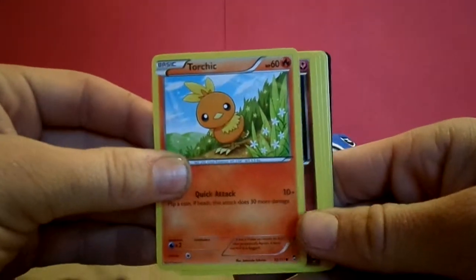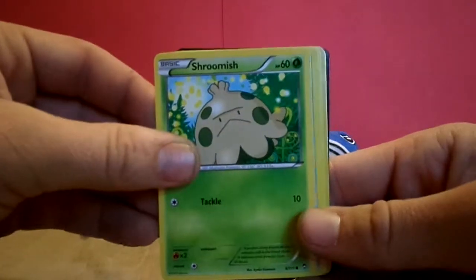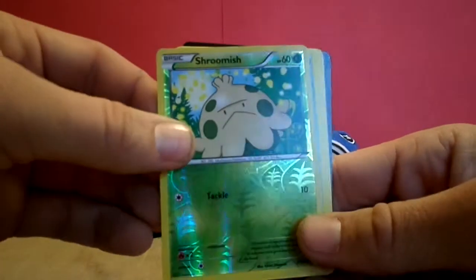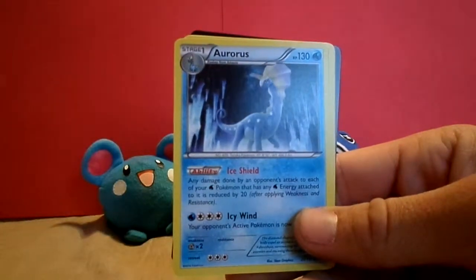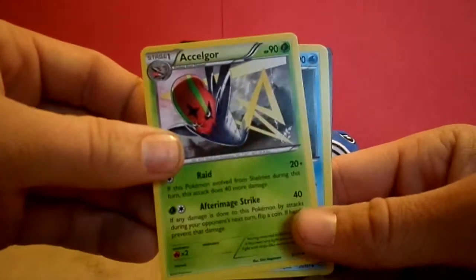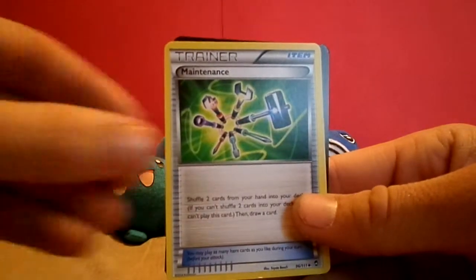Torchic, Clefairy, Shroomish, Clauncher, Minen, Shroomish Shiny, Auroras, Exelgore, Emura, and Maintenance.